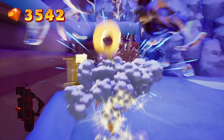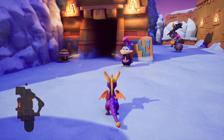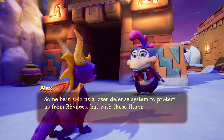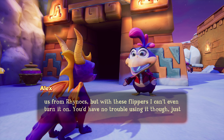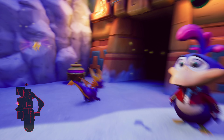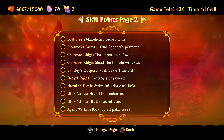Like in the previous video, there was a level — the level that we haven't fully completed yet — and there was a post with the Yeti's picture on it, so we've got to find him first. Some bear sold us a laser defense system to protect us from Rhinox, but with these flippers I can't even turn it on. You'd have no trouble using it though — just walk inside. When you're done, press the action button and you'll walk back out. Okay, what's our first egg? Melt the snowmen. There isn't another skill point for this level, right? No, there isn't.